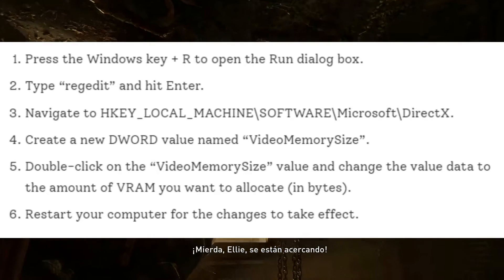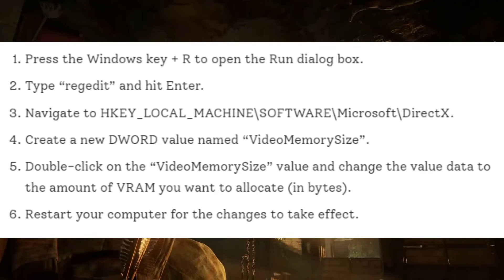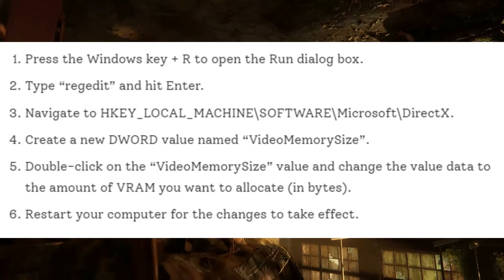Press the Windows key plus R to open the Run dialog box. Type RegEdit and hit Enter. Navigate to HKEY_LOCAL_MACHINE\SOFTWARE\Microsoft\DirectX.